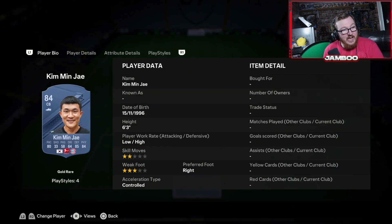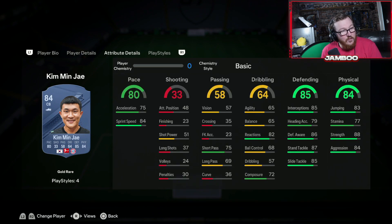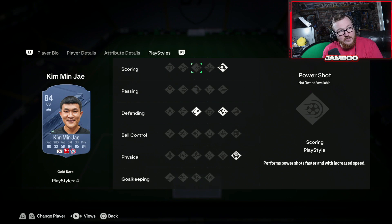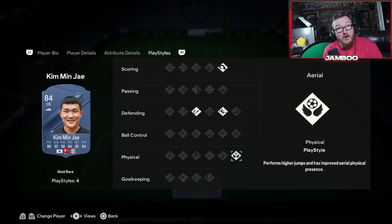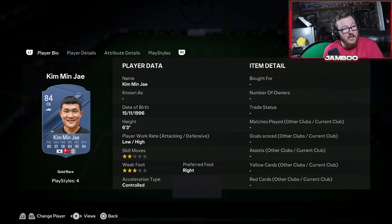We then have Kim Min Jae. This guy reminds me of one of those sweaty centre backs that don't look spectacular but just play incredible in game. He's 6 foot 3 with good pace, defending, and physical as you'd expect. He's got Power Header, Intercept, Slide Tackle, and Aerial, which in my opinion is broken — they just do not lose a header. I would definitely recommend giving him a go.